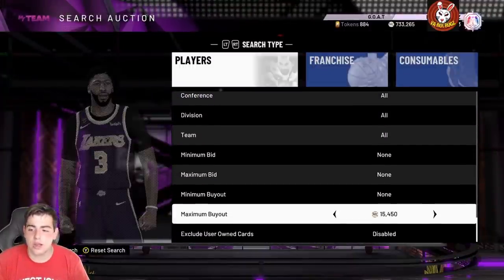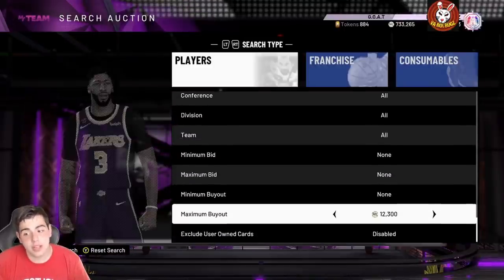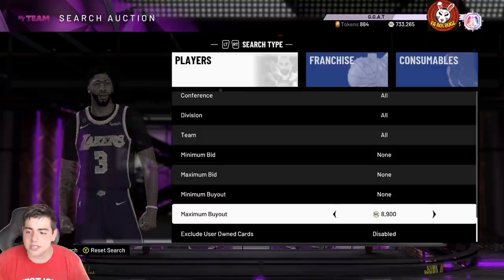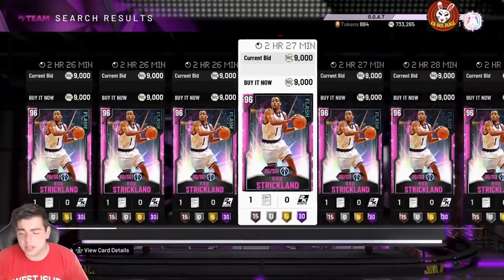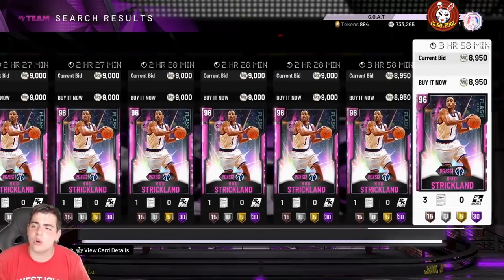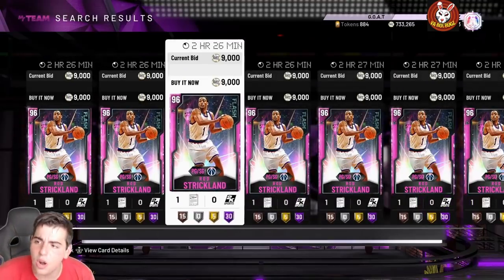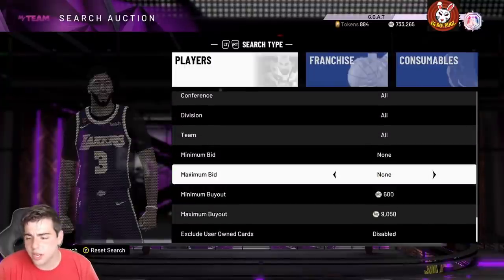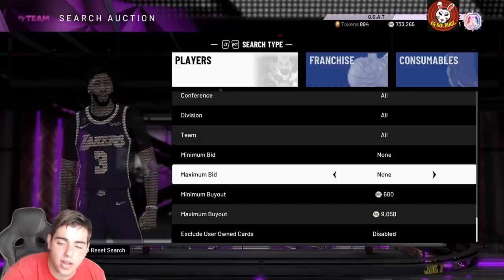Right now, if I were you, I'd hop on the pink diamond filter or the diamond filter. With D. Rose popping out from the locker code, it's a great idea. Pick up Rod Strickland, hit Enable — you're probably going to see D. Roses flying around for like 5K or 6K. That's all we got for the video. Hope you enjoyed — thank you guys for 11K subscribers. Let's hit 12K this week and we'll do a 200K MT giveaway. Stay tuned for more content.